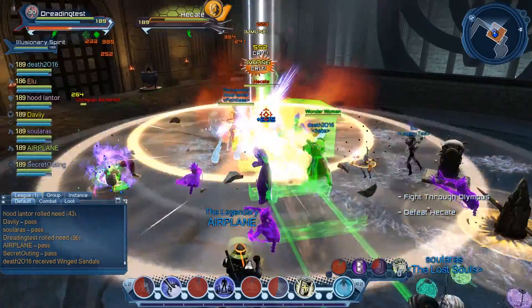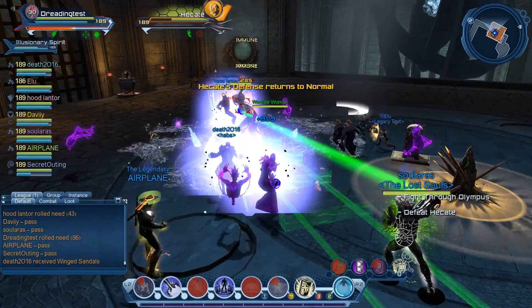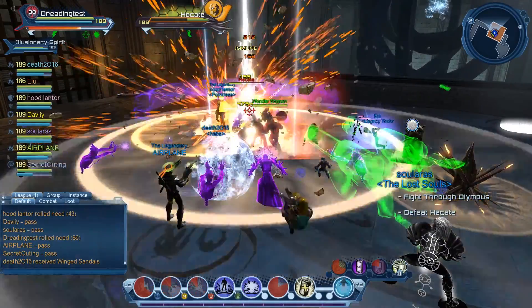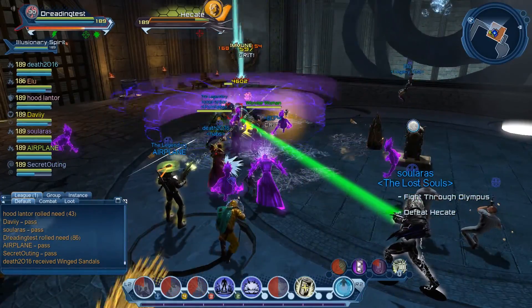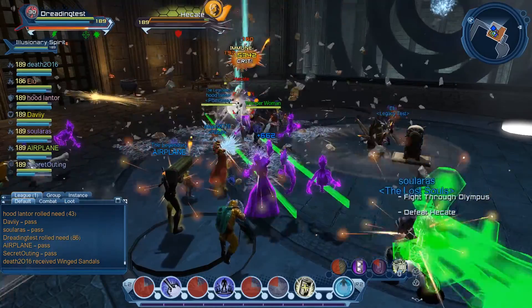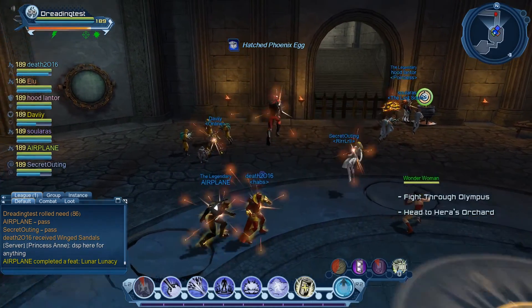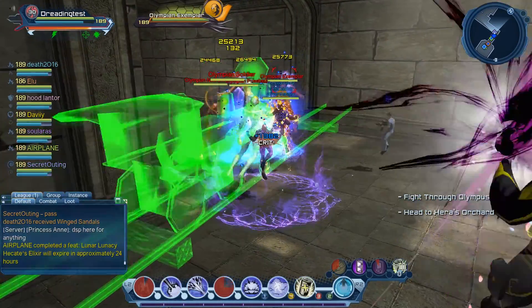This boss is Hecate — very easy, you can do her with your eyes closed in reg. She doesn't do anything special. She has a special attack where she calls out some moon phase attack, stores damage, and then reflects it back — like a reflect attack. There's a switch in the middle that reduces or prevents the damage. We ignored that mechanic in both reg and Elite. It's probably tied to a feat, so if you're feat hunting you might want to look at it. I have 147 skill points and that's plenty to DPS, heal, or tank any content.